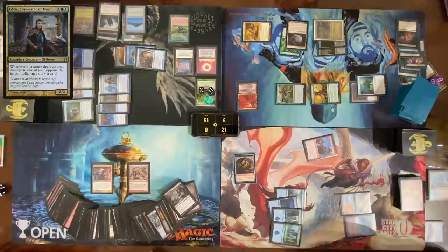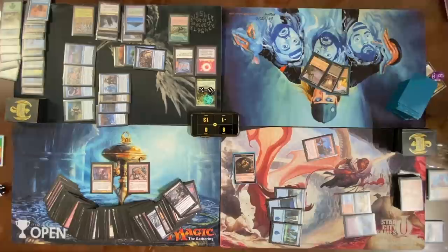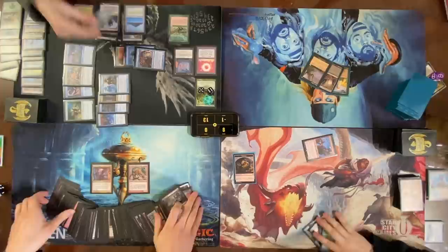Thirteen — draw thirteen. Fourteen. I've got this. Do you have an extra turn spell? I have several extra turn spells. Show them to me and I'm scooping. One more attack.